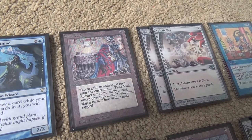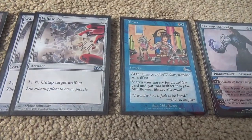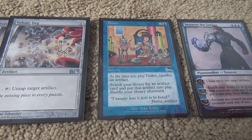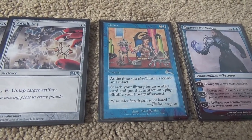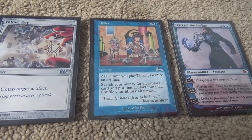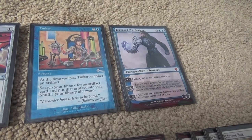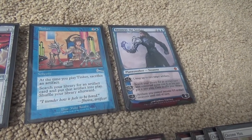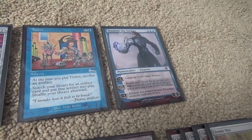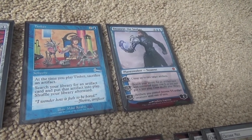Tinker is in the deck, but there is no Blightsteel Colossus. Tinker is usually getting one of our Time Machine pieces — either Time Vault or Voltaic Key, whichever one we don't have. In a pinch we can also get something else, theoretically. And then there's Tezzeret the Seeker, which can go and get whatever we need in the moment — another Time Vault or Voltaic Key piece, or a Black Lotus, or whatever the situation calls for. In variants of this deck that have prison pieces, you can go get those too.